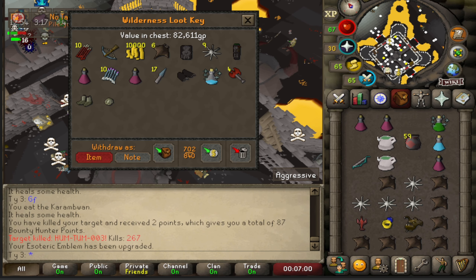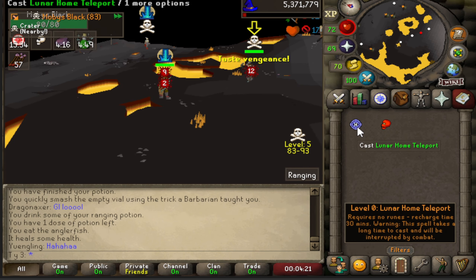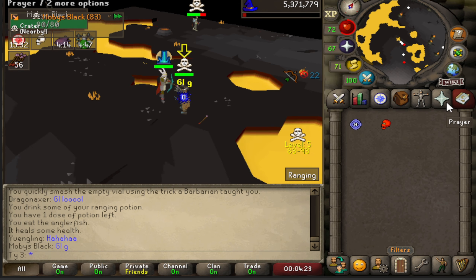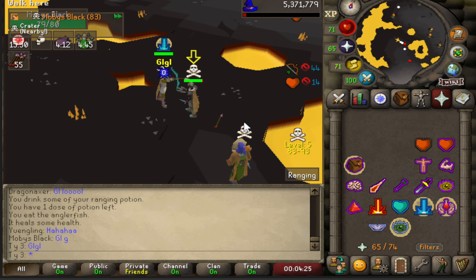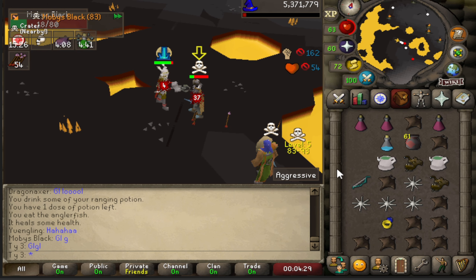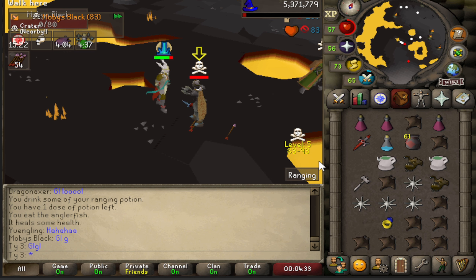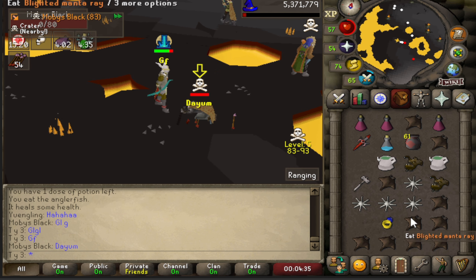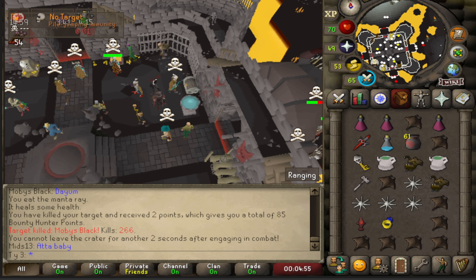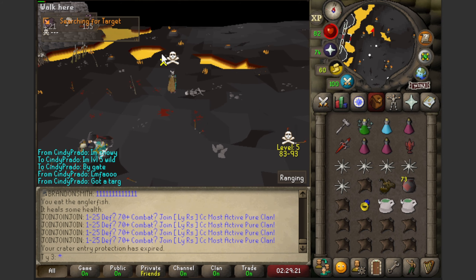GG — you thought I was a noob! 67 on your forehead. I'm pretty sure the loot won't be much since he didn't have an amulet — 82k, oh my god. Alright guys, next up is Moby's Black — he's got 65 attack and a leaf-bladed sword, but he's gonna need more than that. 540k — I don't think Moby was expecting that one.